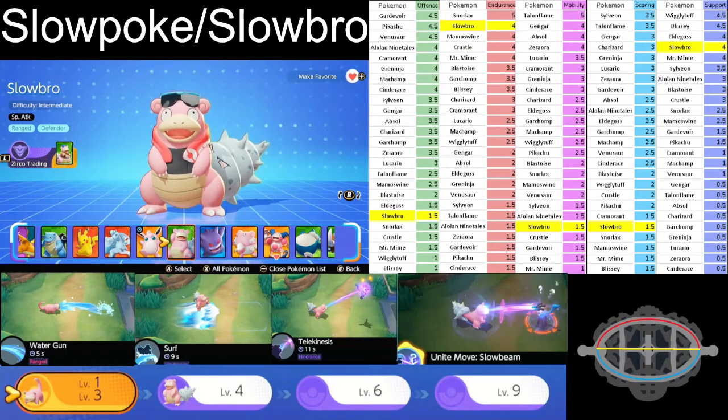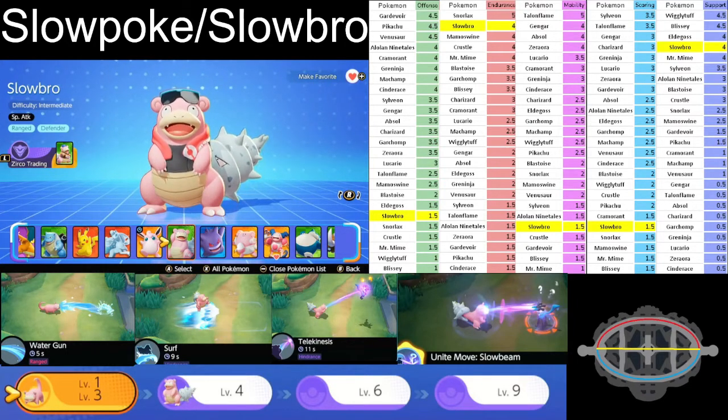Overall, Slowbro's main battle item is the Eject Button. It has roughly a 60-70 second cooldown and allows you to teleport him a short distance — so you can avoid an attack, run away, catch up to a Pokemon, and use Telekinesis. There are a lot of uses to it.